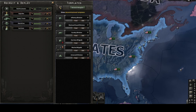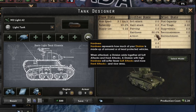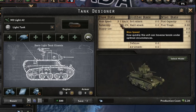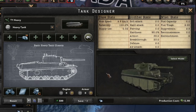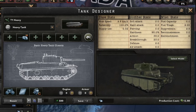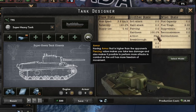Now let's get into the tank designer. The basic light tank chassis has a hardness of 80 percent and until you put something on it, it doesn't have many values. It does 5 km/h speed. The medium tank chassis also does 5 km/h but has 85 percent hardness, and the heavy tank chassis is slower but has more armor and more hardness.